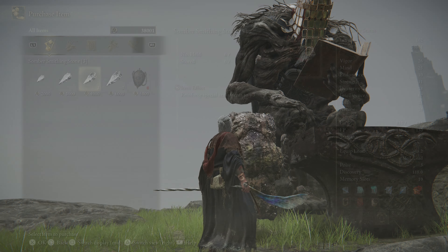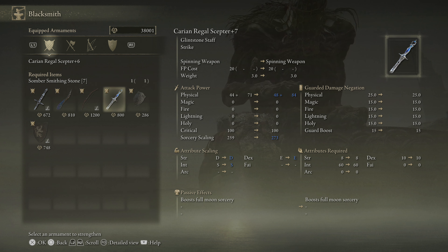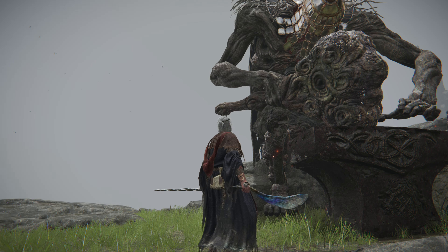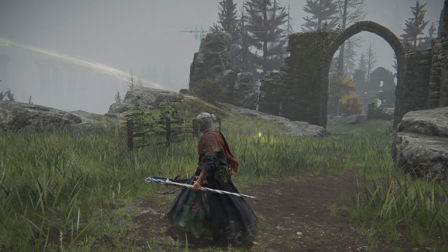I could actually get the Carrion Regal Scepter up to plus seven - that would really lower the deficit between this and Lusat's. Let's do that. Perfect, okay - 273 scaling, not too bad.